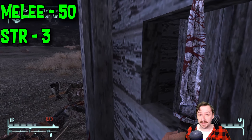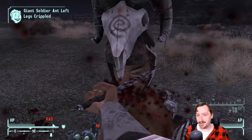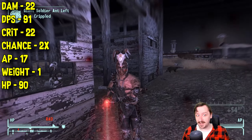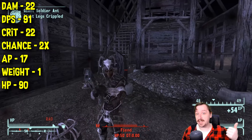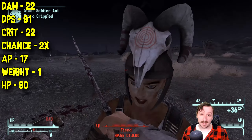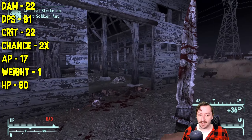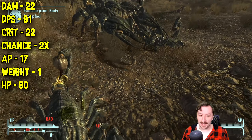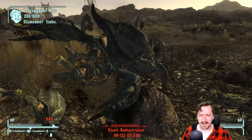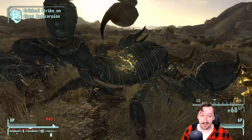Chance's Knife requires 50 melee and 3 strength — not very high requirements, and you can get those right at the very start too. If you're going for a melee build, you can already have this set up. This does 22 damage on hit, which is fairly high, and 91 damage per second, so its DPS is really high — increased even further with Cowboy and Grunt. It does 22 crit damage, same as its normal damage, with a 2x crit modifier so it's more likely to hit crits. It still only costs 17 action points, so it's very good in VATs. It still weighs only 1 weight and has 90 item health, so it might break a little fast, but it's not a big deal — and once you get Jury Rigging, you can keep fixing it up forever.